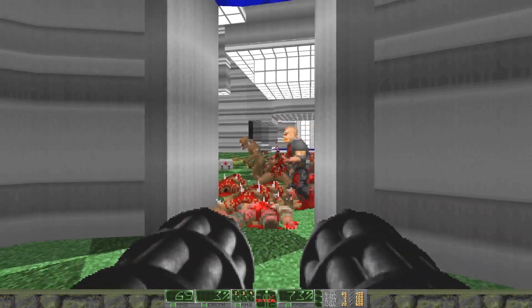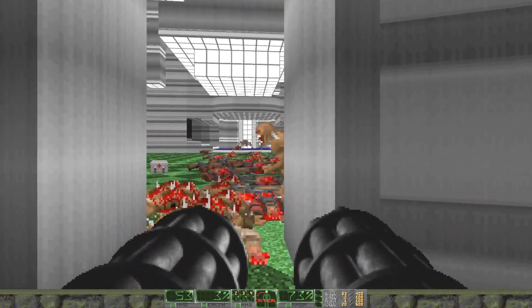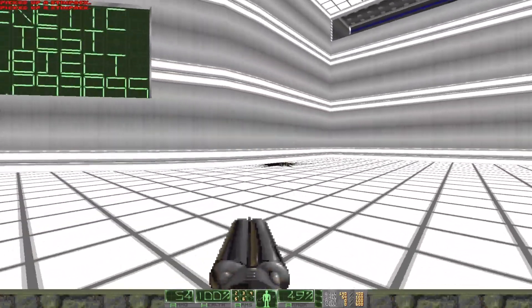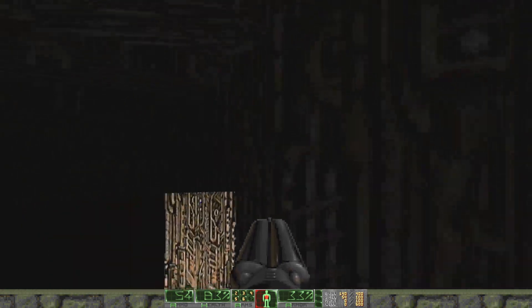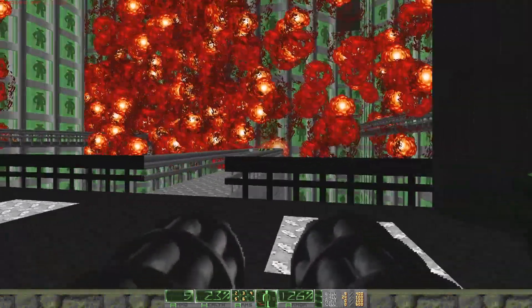Level 4 has an awesome opening set piece with a metric fuck-tonne of hitscanners and imps. The cyberdemon boss fight is a nice surprise, but luckily if you aren't fully equipped to deal with him you can just slip down into this hole. This map concludes with you blowing up all of these cloning experiments. Fantastic.